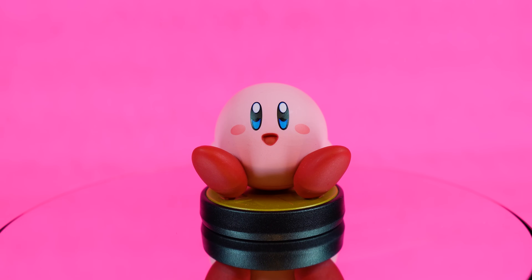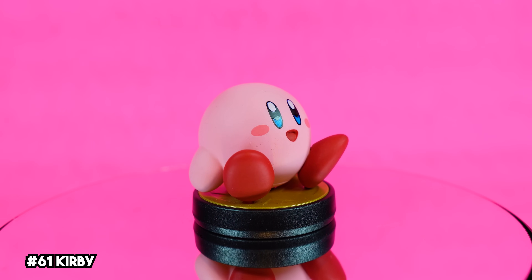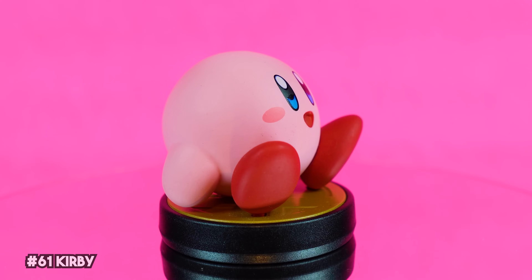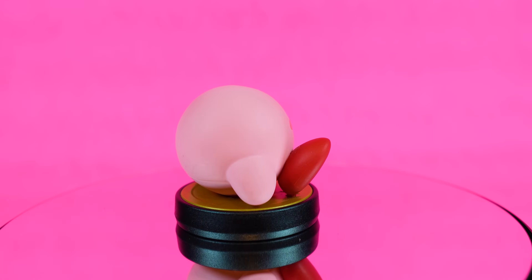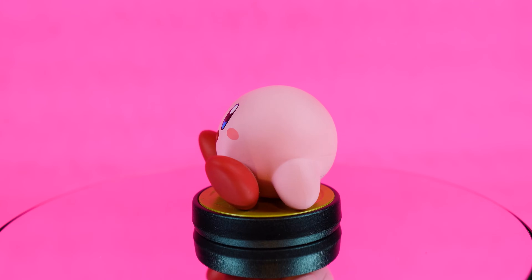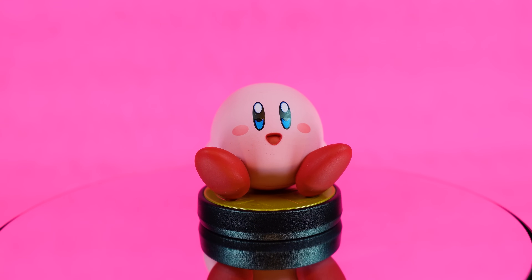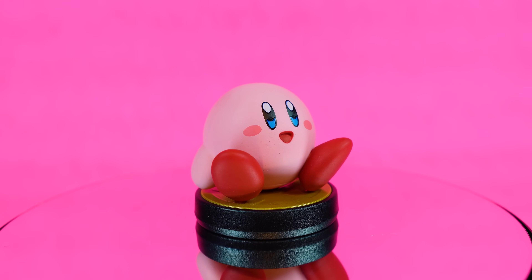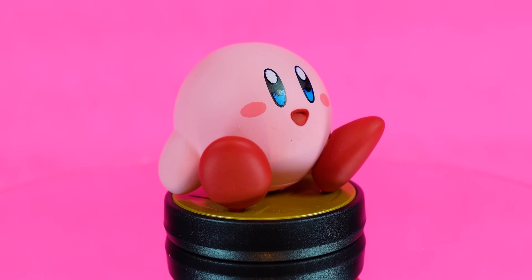If Pichu won the award for the cutest amiibo, Kirby might just be the runner-up. The Pink Puff's Smash amiibo awaits battle by just sitting adorably, possibly thinking about his next meal. The paint job and overall sculpt on this one is really solid, though there is a really visible production seam on his rump that reminds me a lot of Mr. Potato Head. I also think the pose is a little plain for the Super Smash Bros. series, but how can you not love Kirby?